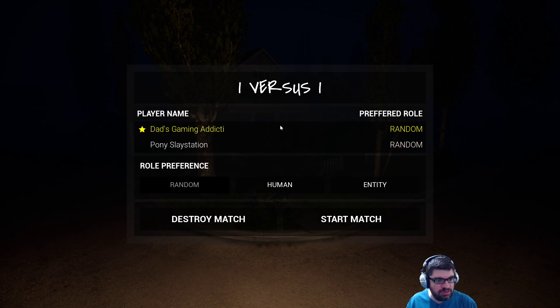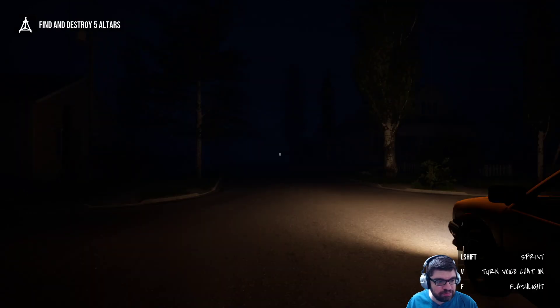I think I'm in. Oh, I see you. So you joined via the main menu? There's a join private match option where you can type in the password. Oh, I see. All right, so do you want to play as the human first, or the entity first? I'll play as the entity — I'm really curious. All right, so I'll hit start match.